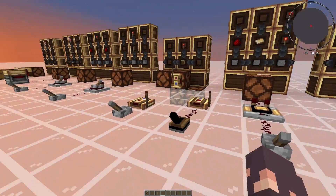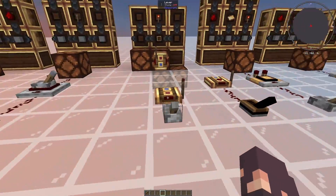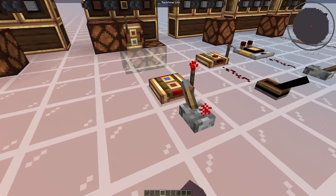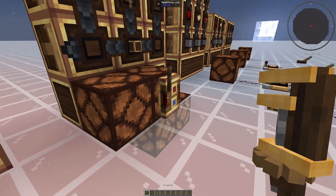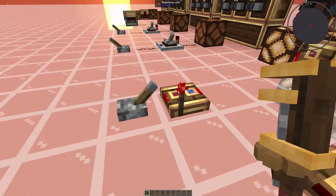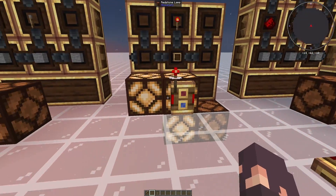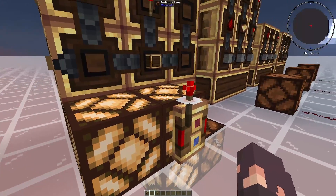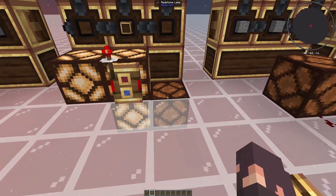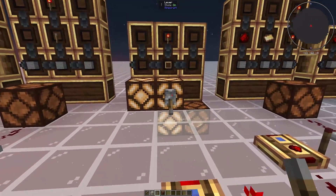Moving on now to the redstone links. This basically just introduces wireless redstone. We have a redstone link here and one over here. All we have to do is power this redstone link, then set the other one to receive mode by right-clicking on it with a wrench, and it will transmit the wireless signal. It works similarly to a lever — it is placed on this redstone lamp block and will power the ones directly adjacent to it, but not ones diagonal. If we replace this with a lever, you can see that it does the exact same thing.